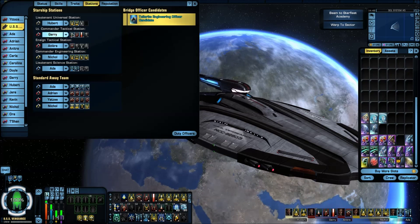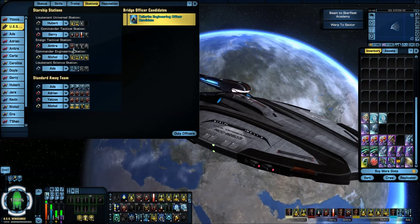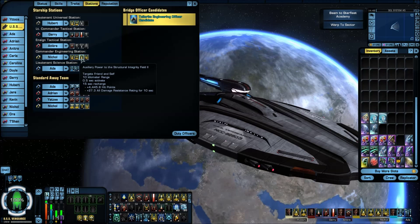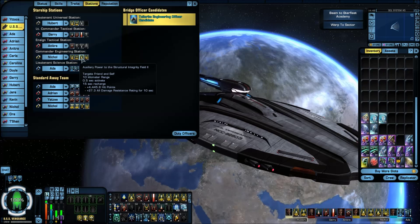For the lieutenant commander tactical: tactical team 1, attack pattern beta 1, and beam fire at will 3. And then of course the torpedo spread. For my commander engineering in that slot, I'm running the auxiliary power destruction integrity field. This ability is key-bound, so every time it comes available it activates, giving you that really nice hull heal and also damage resistance rating — so that actually helps out a lot.